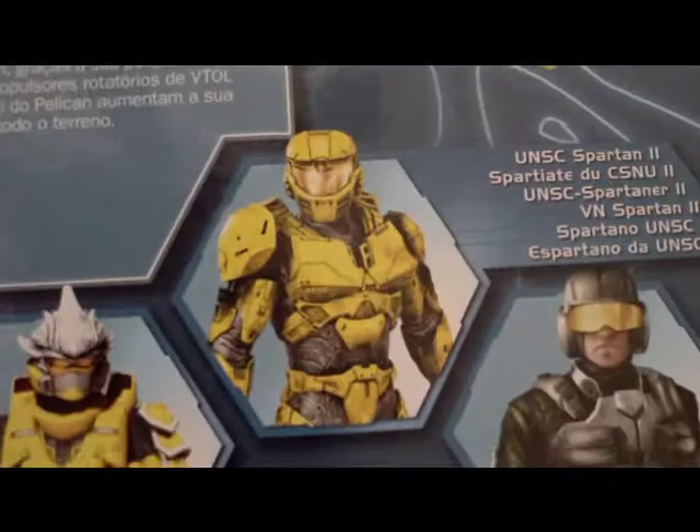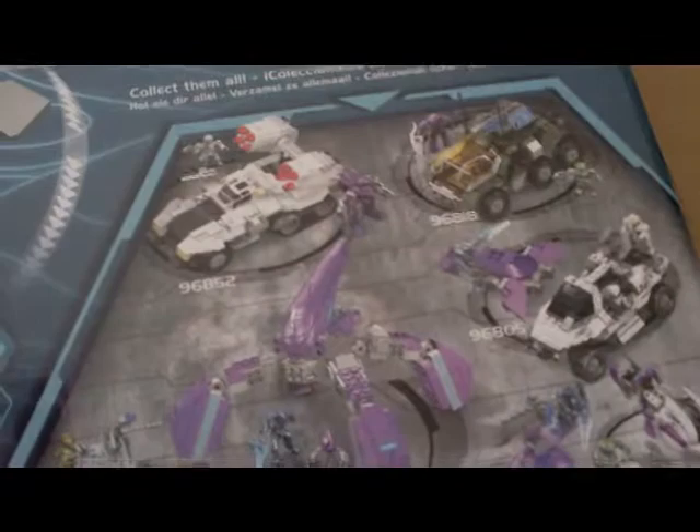The box has a cool illustration all over the front — you've got the Spartans and everything you want to see. Pelican set number 10. On the back, that's where a lot of the cool stuff is. You see all the features, then a highlight of the yellow Spartans and a pilot. The Spartans are yellow, just to let you know. It's also got the other sets listed — I'm getting the Locust next — and you've got the blueprints right there.